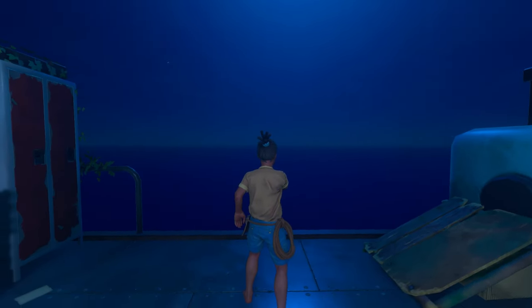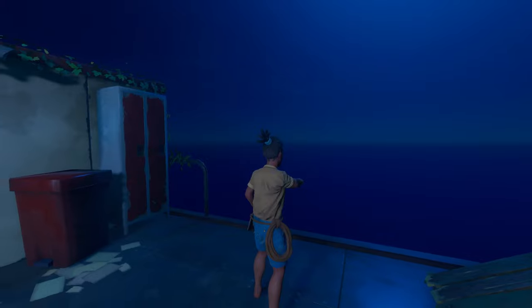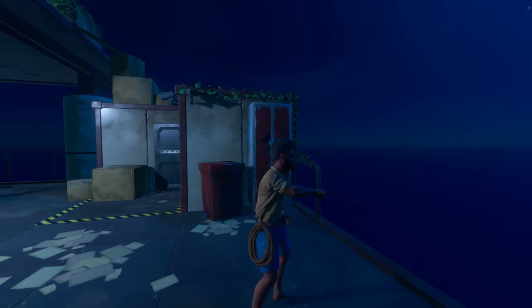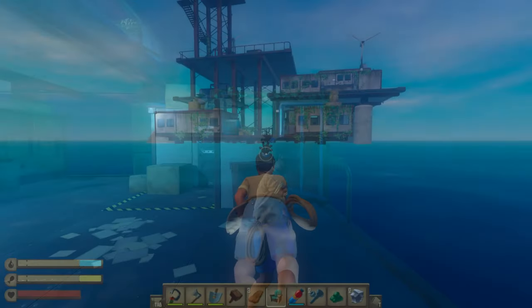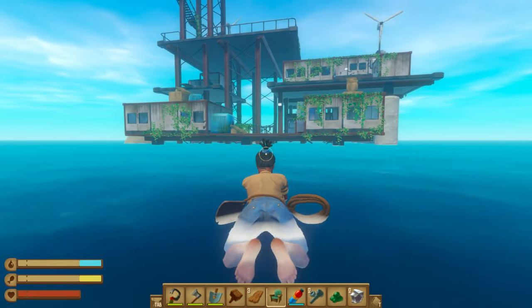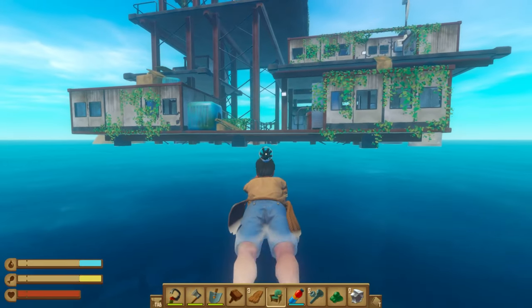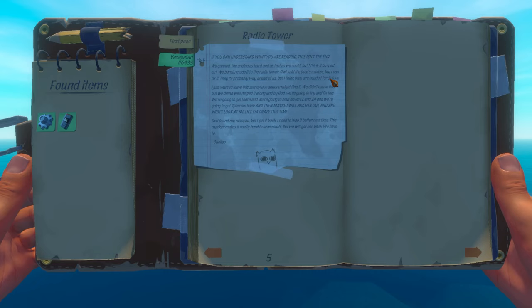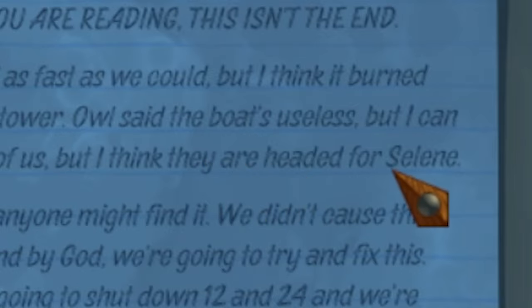Cuckoo and Owl, the last two remaining engineers, tried catching up with them by setting out on a boat, but their chase didn't last very long as their boat's engine soon broke, leaving them stranded. They did manage to swim back to the radio tower, but it is unknown what happened to them. Before signing off, Cuckoo outlines in one of his last notes that he thinks the engineers are headed to "Selene." It's never been confirmed what this means, but it could quite possibly be a location within chapter three — we'll have to wait and find out.